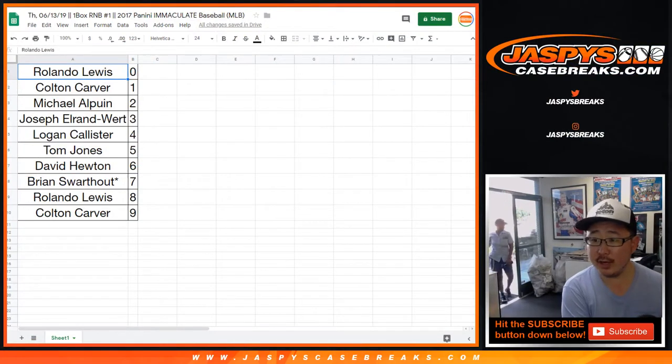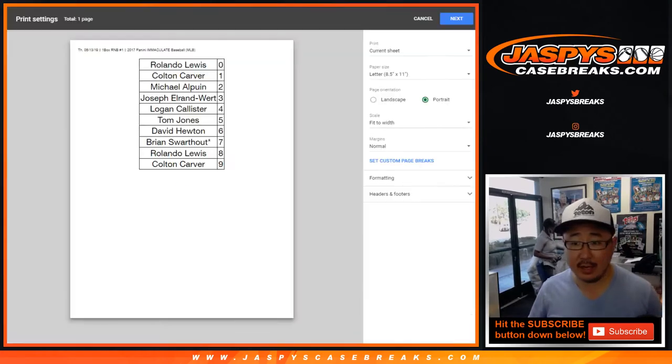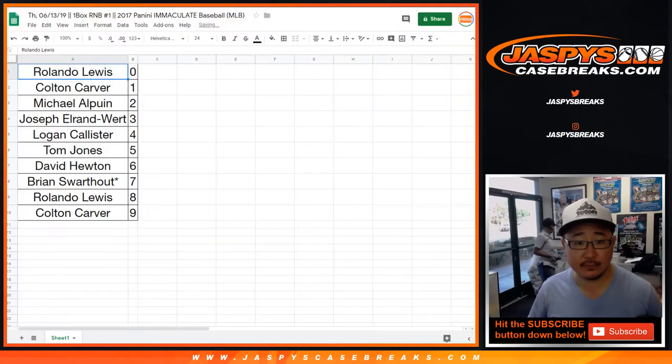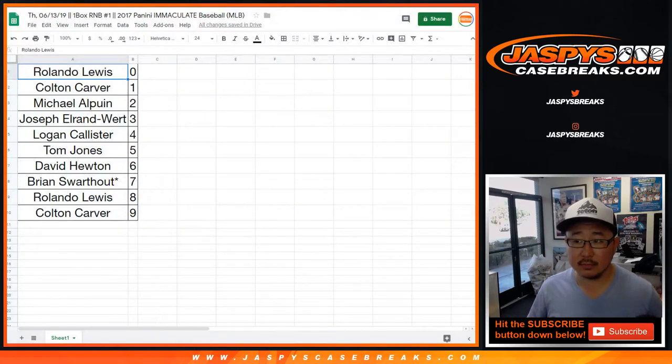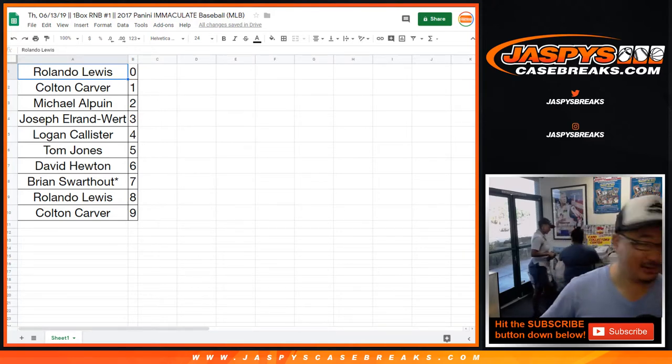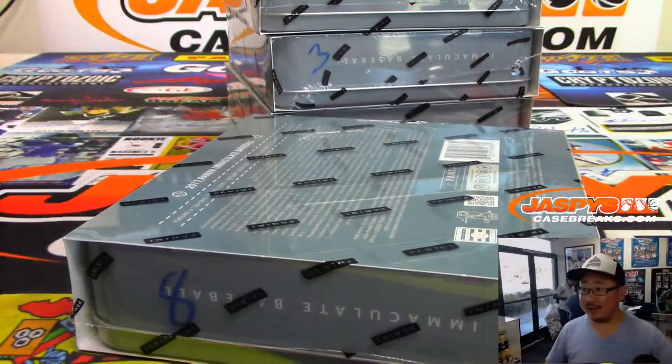Trade window closed — TWC. Let's print and let's rip. We'll use the random number generator next time. If I roll a twelve, that'll be a one. All right, good luck everybody.